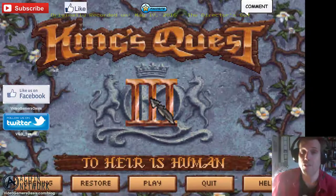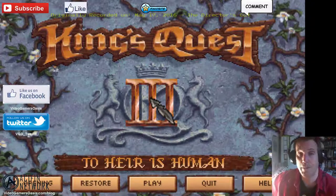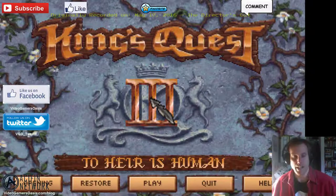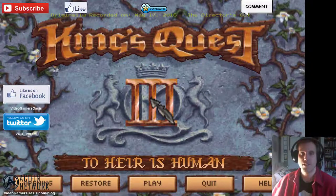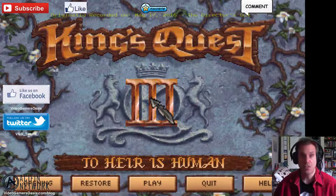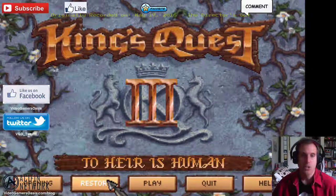If you haven't been watching my videos with King's Quest III, please click the link on this video to watch the entire series from the beginning. We're continuing our hero's adventure with Gwydion — he's trying to escape the sinister Manannan the evil wizard's house. To do that, he has to learn some spells and gain some more knowledge. Let's restore our adventure.